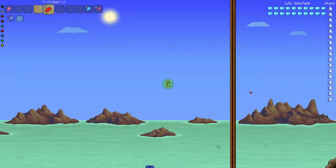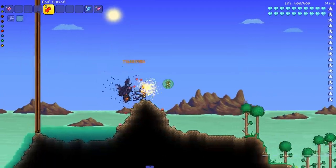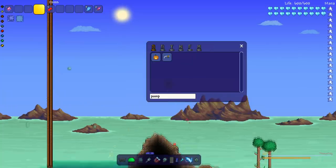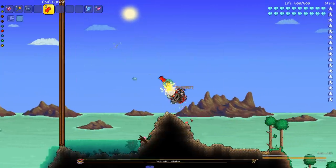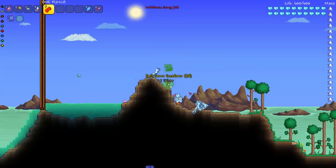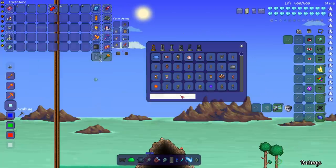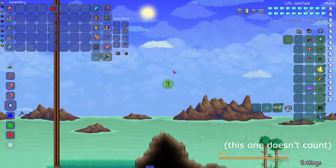Next up: Mourning Wood. Every time I say 'Morning Wood' someone comments that they get the joke — that's the whole point of his name. You also got Pumpking, one of my favorite-looking event bosses. It's not nighttime so he ran away quickly, but we got him before he left. Next is the Everscream, then Santa-NK1, and last for the Christmas stuff — the Ice Queen. She ran so far away but killed her before she could do anything. She dropped ice cream — the Thorium mod added throwable ice cream.